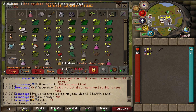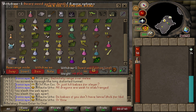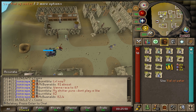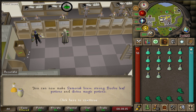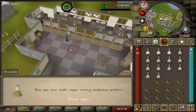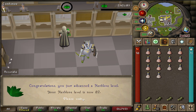Just finished gathering our Red Spider's Eggs — on to Mort Myre Fungus next. That's all of our Mort Myre Fungus, took about 20 minutes to collect it all. And that's our 916 Wines of Zamorak collected. Just spent 700k crushing and turning everything into unfinished potions. That's level 78 Herblore, then 79, 80, 81, and there's 82 Herblore.